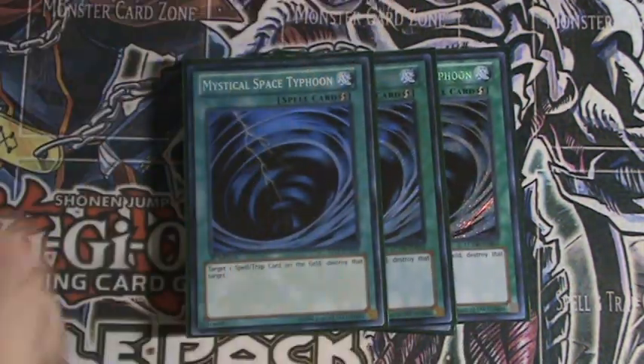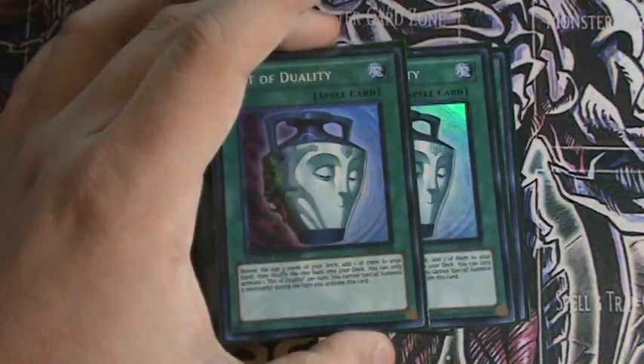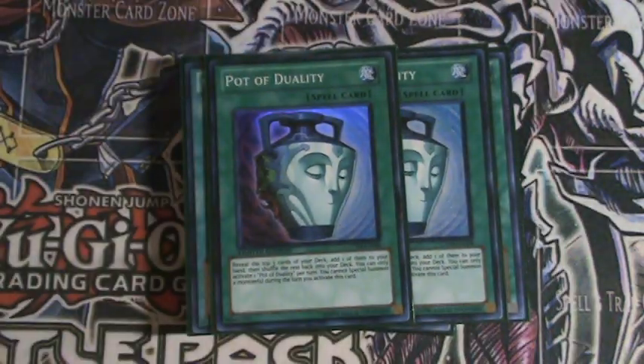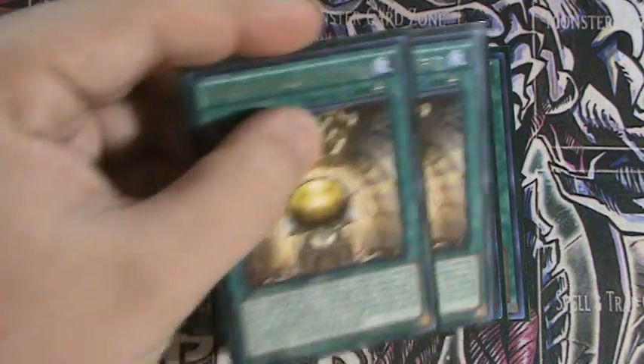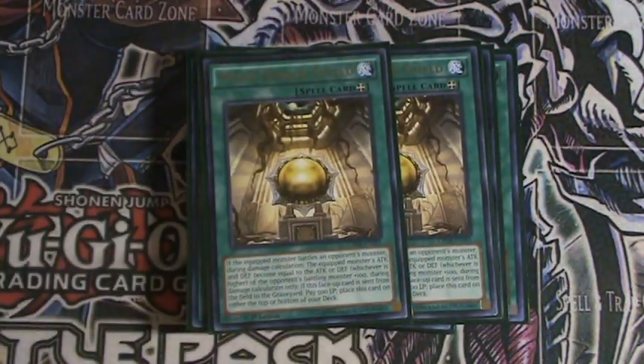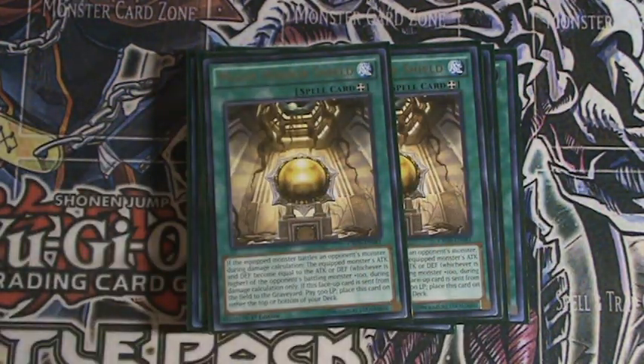Three MSTs to get rid of backrow. Two Pot of Duality, which is really nice to dig for anything you need. Two Marine Shield — equip it to Bear Statue and you're pretty much set.